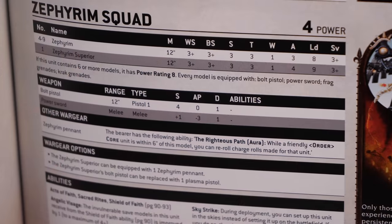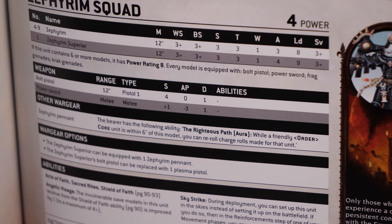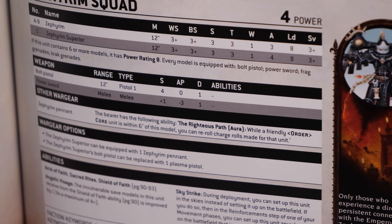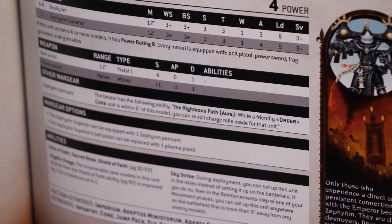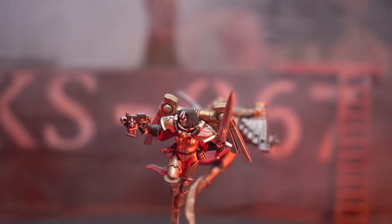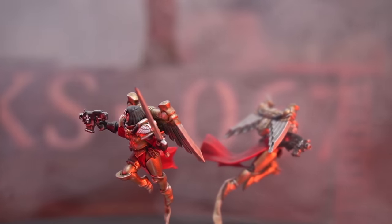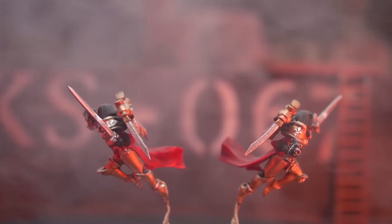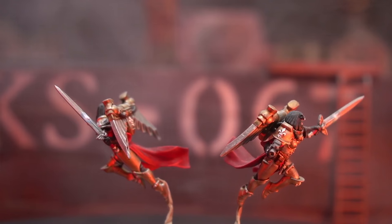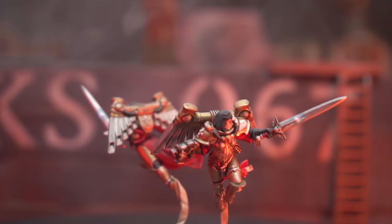They just don't do what they did before. Now they have gained a unit-specific stratagem — this is plus one to wound — but between costing two command points and just not having this baked in natively, it's a pretty big hit to them overall. One interesting change is the pennant, which is the banner that used to grant rerollable charges for the unit, now grants a rerollable charge bubble for core units within 6 inches, making them more of a utility role for helping deliver other units, which I find very interesting.